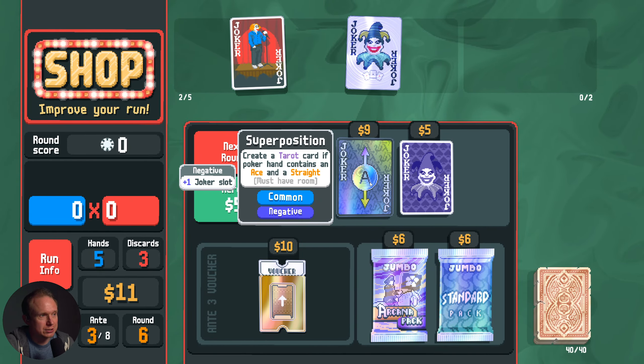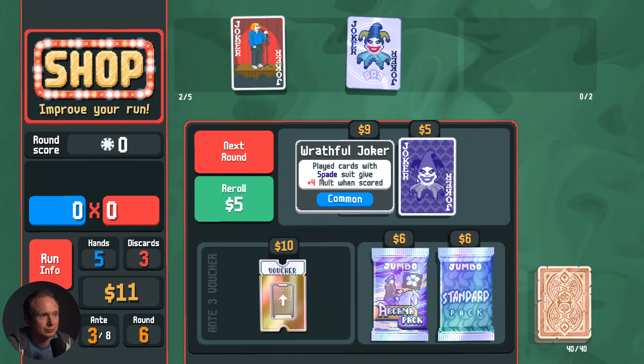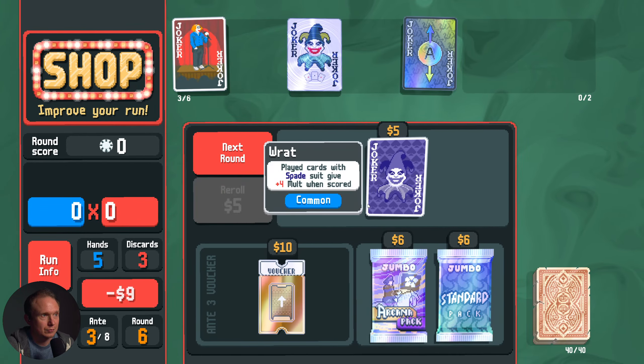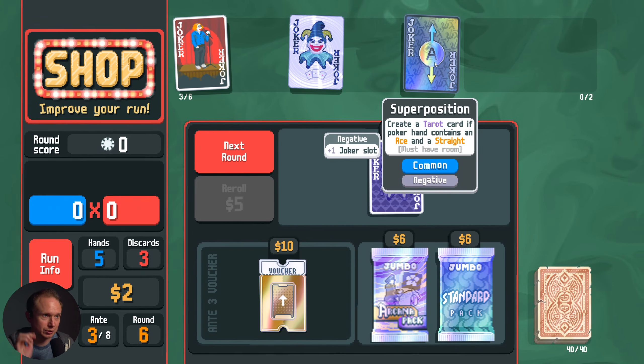We barely eked it out. Thanks to Zany Joker coming in in the clutch. Create a tarot card if Pokerang is an ace and a straight — we have to buy this, because it's a negative, so it doesn't count towards our joker limit.